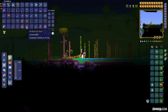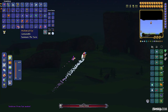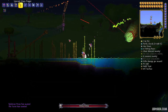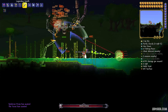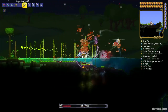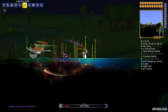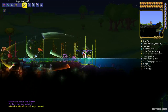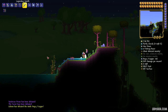Then kill the other two mechanical bosses: Skeletron Prime and the Twins. You can kill the mechanical bosses in any order. Remember that power, hit points, and damage always depend on the game mode. I play in Master game mode, so it is very hard for me.